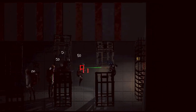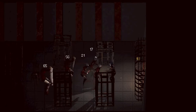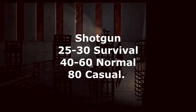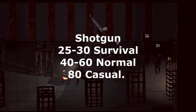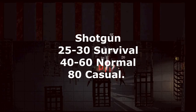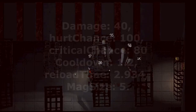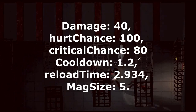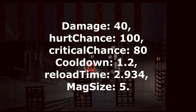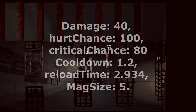For testing, I went with almost point blank ranges, which is really where you should be using a shotgun. Generally speaking, at this range, the shotgun will be doing between 25 and 30 damage in survival, 40 and 60 in normal, and around 80 damage in casual. Data mining reveals the following stats: damage 40, hurt chance 100, critical chance 80, cooldown 1.2, reload time 2.934, and mag size 5.